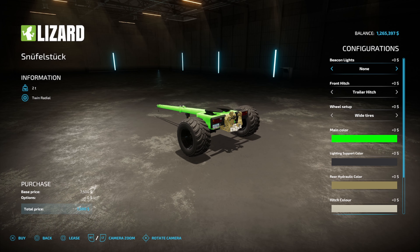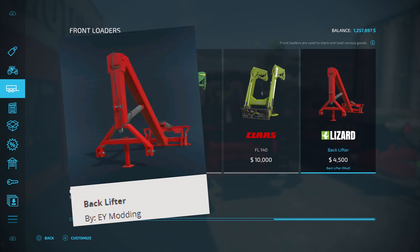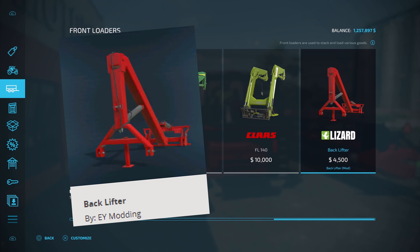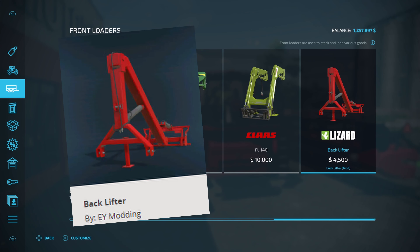To get the expanded capacity, you're going to need to go into dollies and get the snuffle stuck right here. I'm going to leave it exactly as it is — you can customize it any way you need, but make sure that you have the three-point attach on the back. Next, come over to front loaders and all the way across to back lifter. This mod is by EY Modding and is found under front loaders in the mod hub. When you select it, all you can do is change the color — we're going to leave this one red.